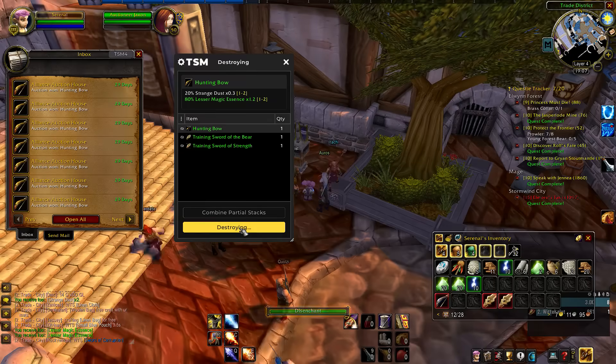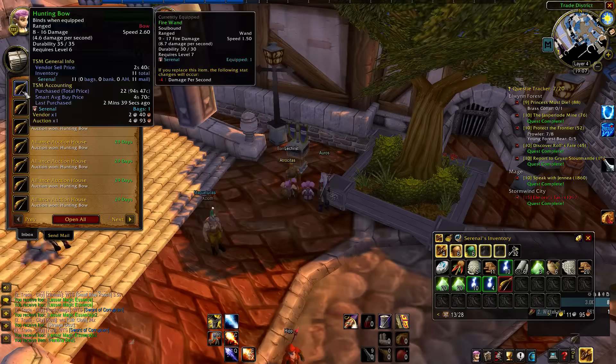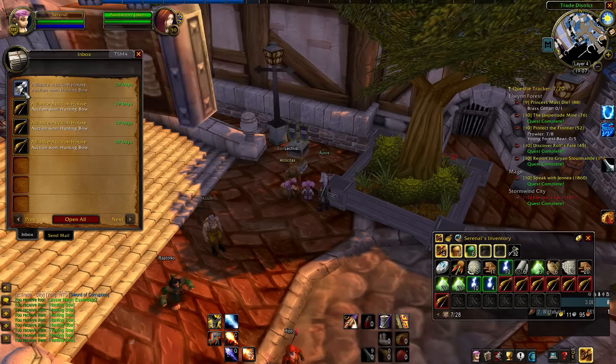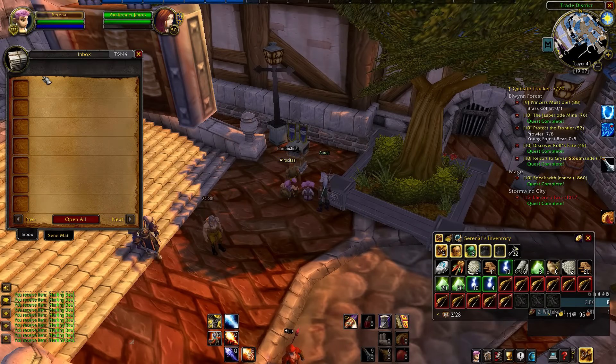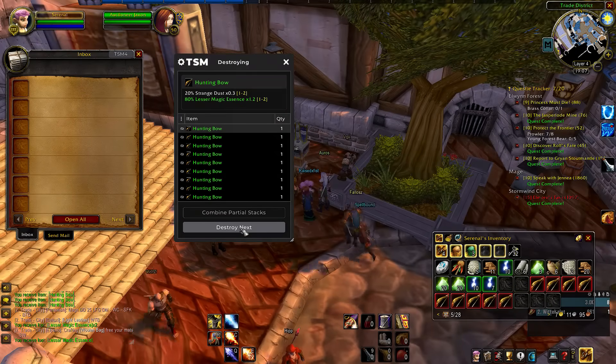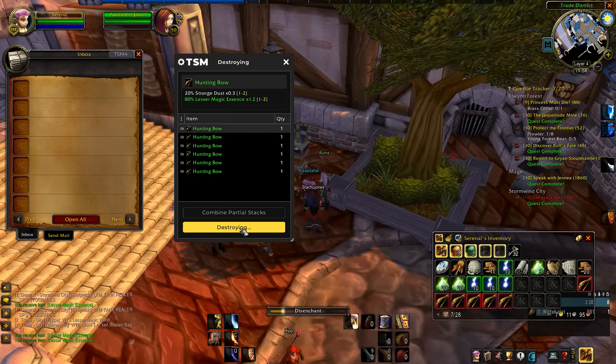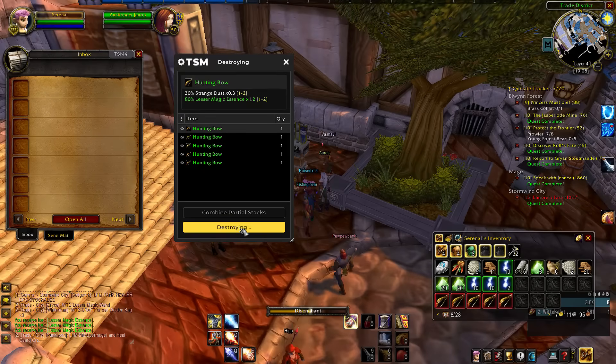There's a small amount of RNG involved if you're only disenchanting small numbers, but overall this is a great shuffle. Once you've added your simple wood and crafted your wands, you can either sell at the auction house or just vendor them. If you sell at the auction house, make sure you're actually getting value for that. You would not believe the number of people I've seen in the city who have been selling their wands in trade for actually less than the vendor price.